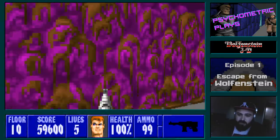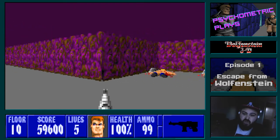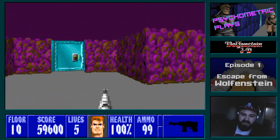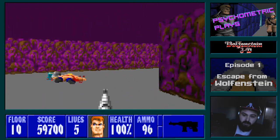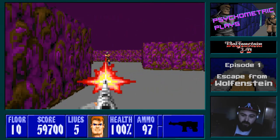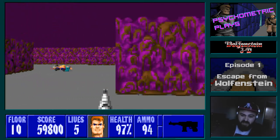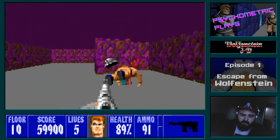One thing that's quite difficult in this game is looking around corners. We're going to be using strafing a lot — it's the ideal way to go around corners. You don't want to turn because your character's turning rate is quite slow. That guy was hiding around the corner there.